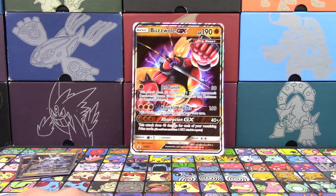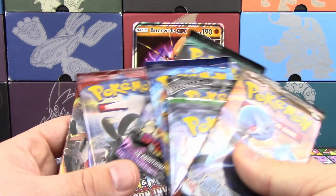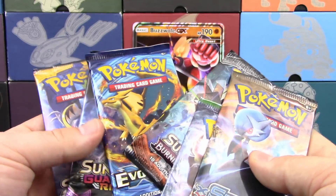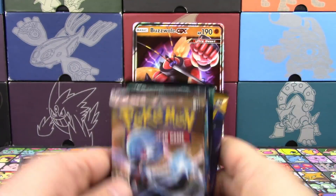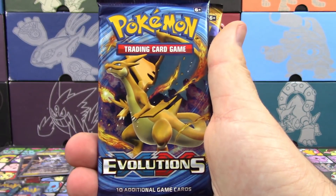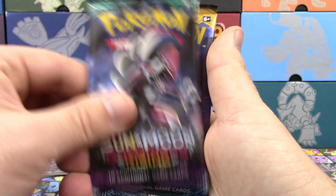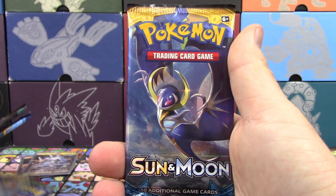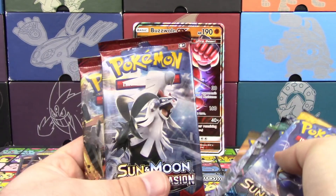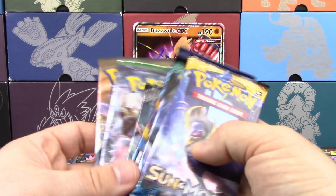You also get tons of packs. We've got two packs of Crimson Invasion, and one each of Steam Siege, Fates Collide, Burning Shadows, Evolutions, Guardians Rising, and Sun and Moon base. So you only get duplicates of Crimson Invasion — I think before we had duplicates of something else.